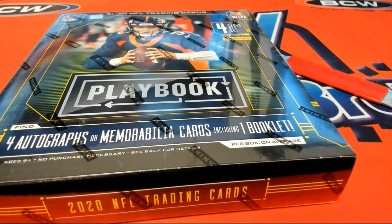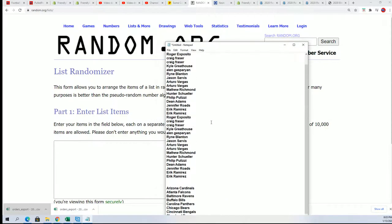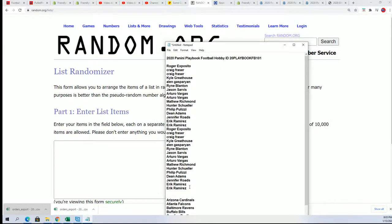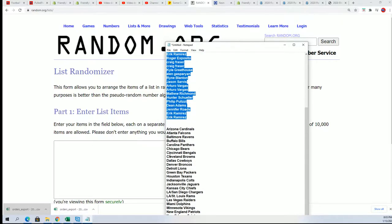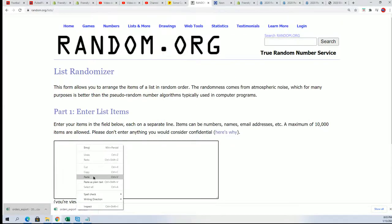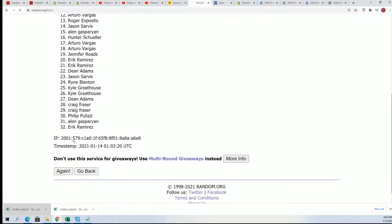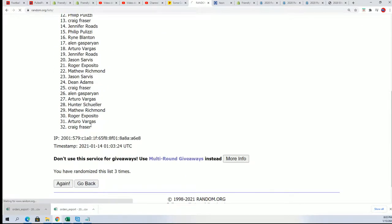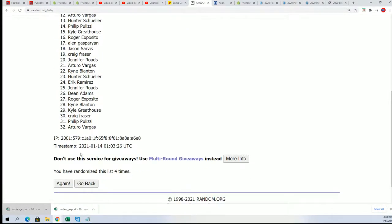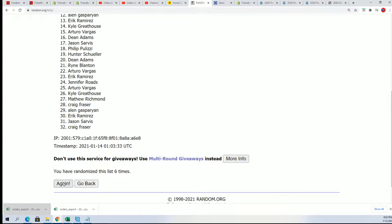It's time for a Playbook box break. First thing we're gonna do is randomly see who gets what team in the break. We'll go through the list seven times, stack the lists up side by side, and that's how you get your teams in the break. Here's the lucky number seven.